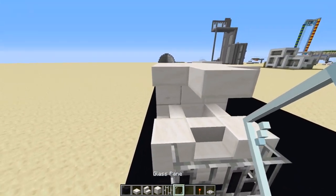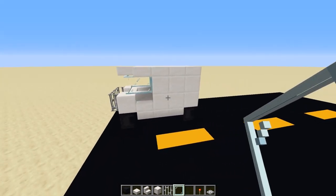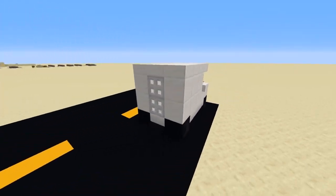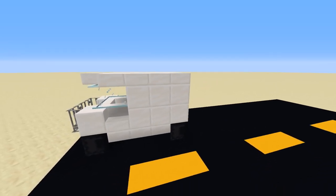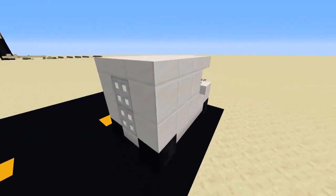Take some glass panes and wrap these all the way around, and that is your simple box truck in Minecraft. You can also customize it with wool or another block type like concrete — but this is a simple build on how to make a box truck in Minecraft.